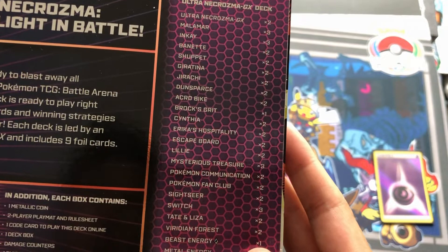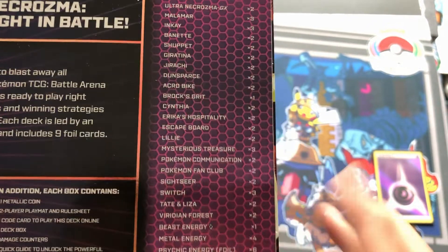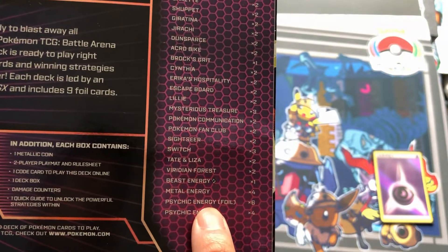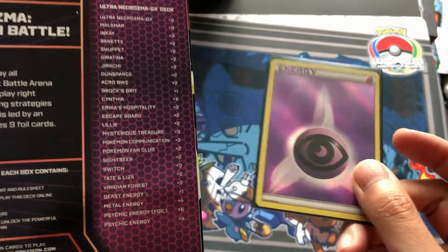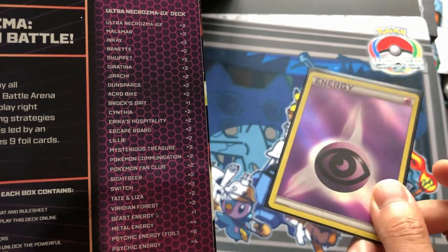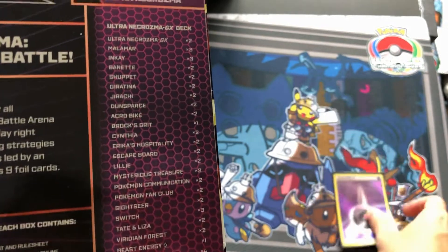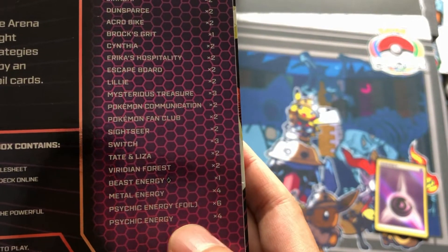Also two Pokemon Communications, two Pokemon Fan Clubs, two Sightseers, three Switches, two Tate and Liza's, two Viridian Forests — Viridian Forest is huge too. One Beast Energy, four Metal, six Psychic Energy. I heard the Psychic Energy foil looks really nice — this is just the regular psychic foil card, but I'll show you guys in just a second. There are four regular Psychics as well.